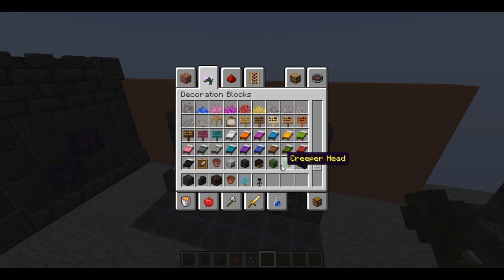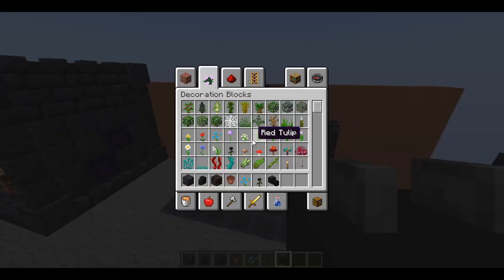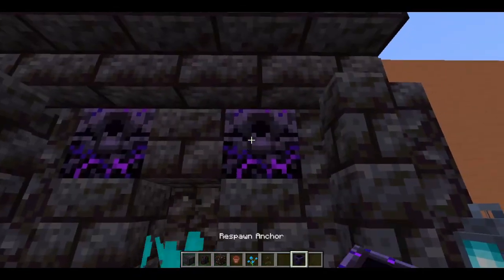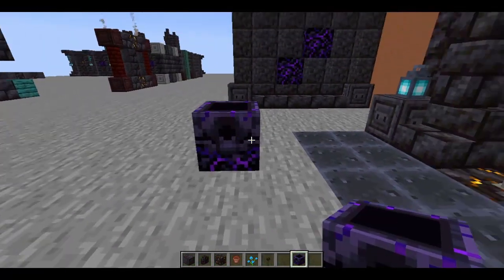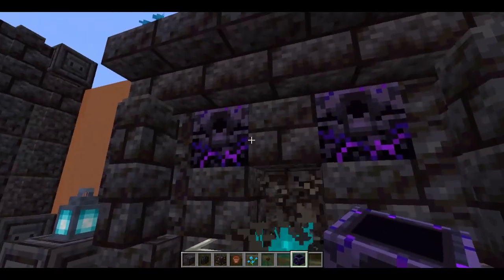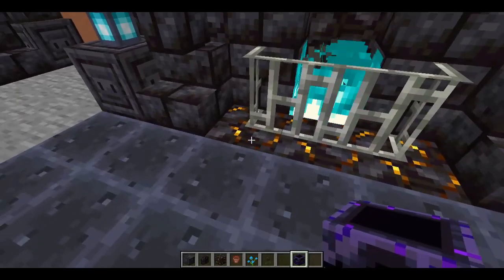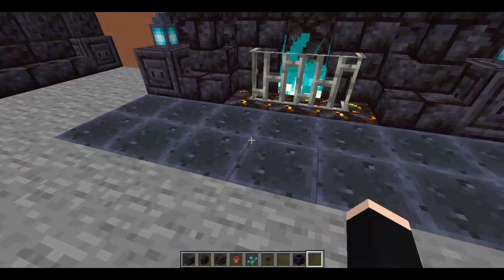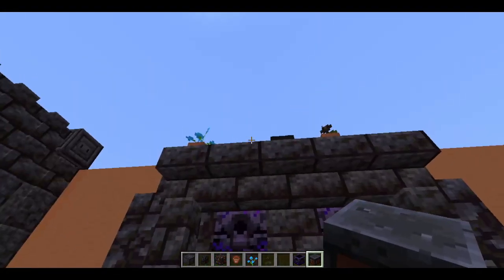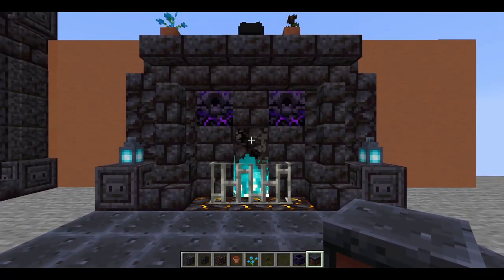You could even put a dragon head on it — that would be sick. What I used as the back part of the fireplace are these respawn anchors, which are going to help us respawn if we die in the Nether, but they look fantastic as decorative detail blocks. And again I used the gilded blackstone as ashes. I also love the texture of the smithing table as a floor block, and it's also great for ceilings.